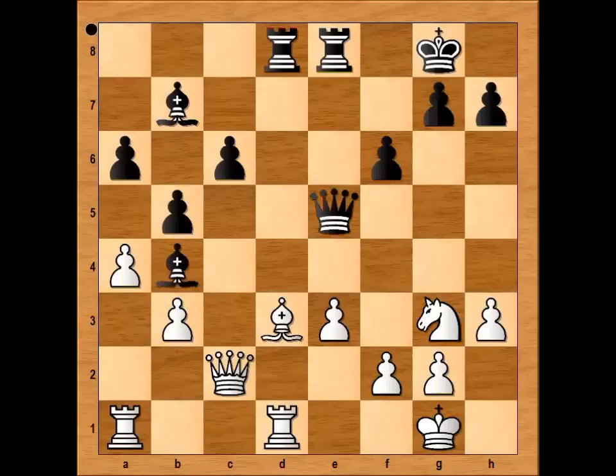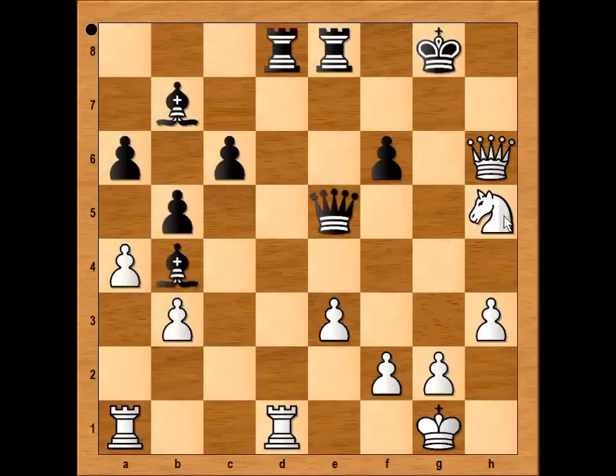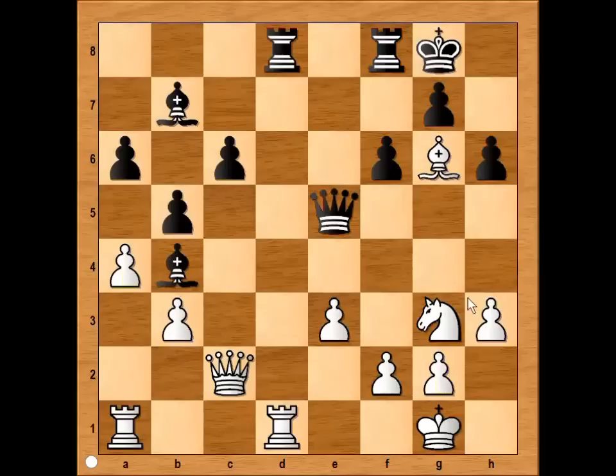What about g6 — is that better? Well, if g6, one possible variation is bishop takes pawn, and after pawn takes bishop, check, and after king to h8, check, and after king to g8, knight to h5, and black would have a hard time — that is checkmate for example. So you understand h6 looks like a better move. Bishop to g6, attacking rook. Rook to f8, knight to f5. Knight and bishop are dancing on light squares — they have a party.